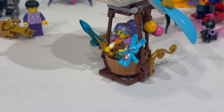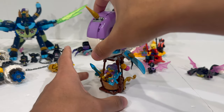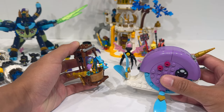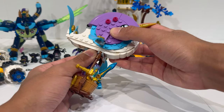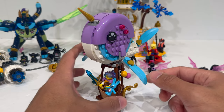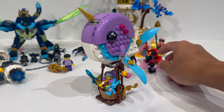Moving onwards, we can take a look at the next set, which is Izzy's Narwhal Hot Air Balloon. The transformation feature or alternate model of this set is a lot less radically different than the other one. Essentially what you do is you just take the Narwhal and you can use it to pull the cart like a chariot instead of a hot air balloon. Personally, I actually do prefer it like a hot air balloon, especially because it reminds me of the Witch's Windship, which is one of my favorite LEGO Castle sets growing up. This is just a really cute design, which for $16 does admittedly feel a little bit high for what you get.